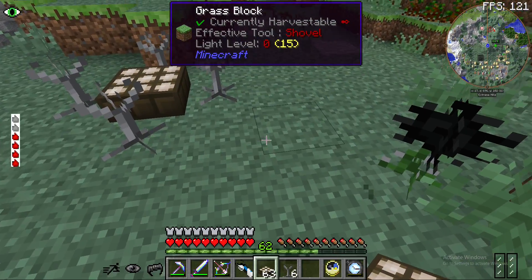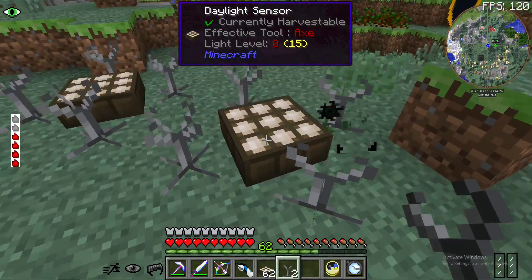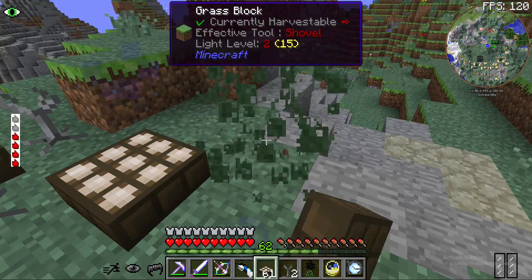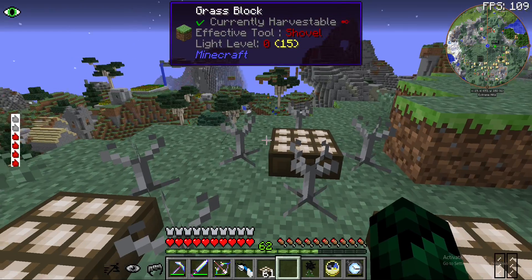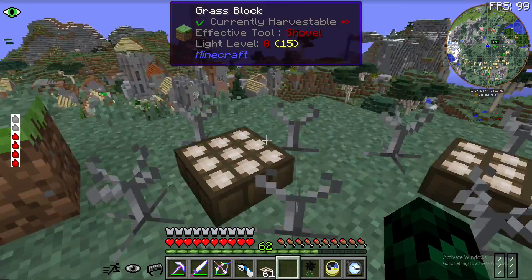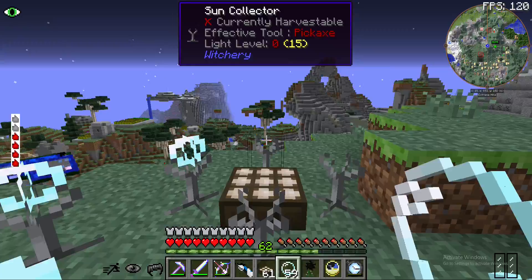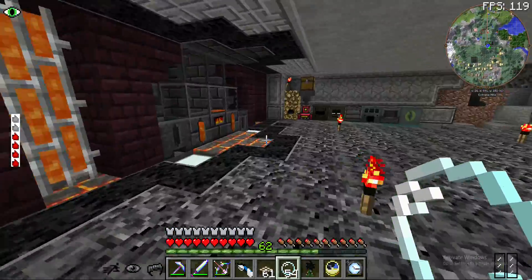So we gotta spread them out like this. We get our spheres and hope Mothra doesn't find us. Okay we're out of here, cause we don't want Mothra.